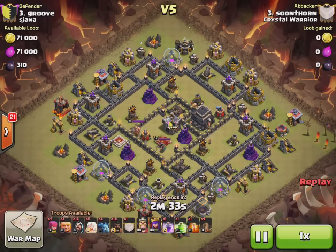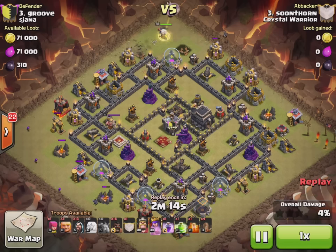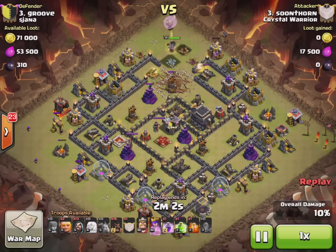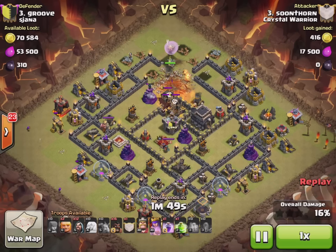Three simple steps to a queen charge: charge the queen, do something decent with the king, and just suicidal hogs to take out the outside edges, then drop wizards down and you're done. It's that simple. There's less thinking to it — it's far easier than a surgical hog, because with hogs you've got to work out pathing, whether there's spring traps, giant bombs, when to put the heals down. You don't need to worry about heals. All the spells you use are straightforward — earthquake, you know where you're going to put it; jump, you know where you're going to put it. The only one that might be a little bit difficult is the rage, but once you've done it a few times it's just straightforward.